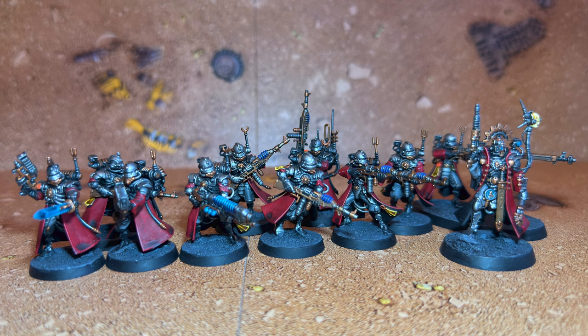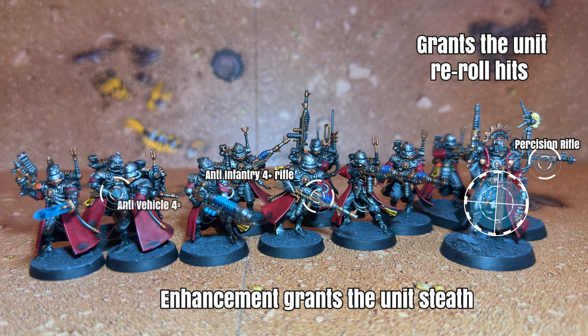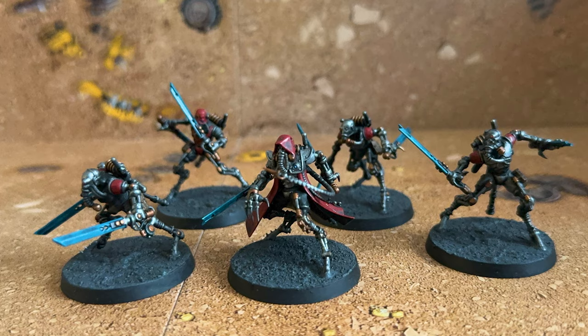Starting off we have a 10-man unit of Skitarii Vanguard with all the different guns available to them, and a Skitarii Marshal attached to grant them full rerolls to hit. He also has an enhancement to give them stealth, and the main rifle on these guys is anti-infantry 4, with other guns featuring precision and anti-vehicle, so they've got a bit of everything. I'm hoping they'll be able to take off some chaff units whilst giving a bit of extra utility. 5 Ruststalkers with their 7-inch move are pretty quick and are anti-infantry 3 in combat with 4 attacks each. They're here as an anti-chaff role and to cover off secondaries.